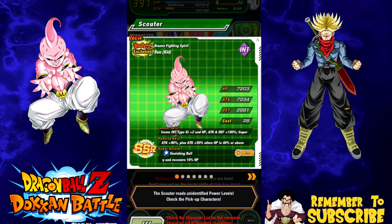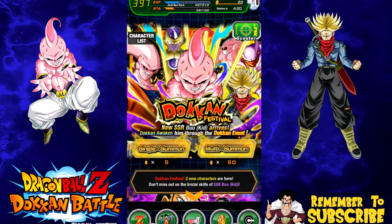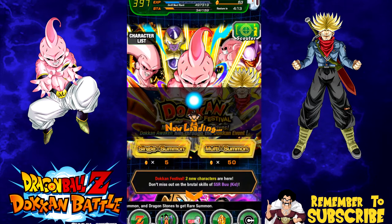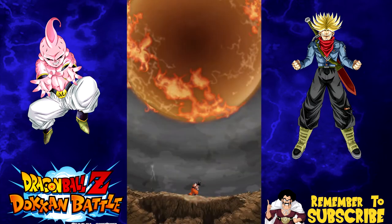I'm looking up both banners right now. The rates have been atrocious for Super 17 — last 15 minutes is 0.33%. Kid Buu last 15 minutes has been 1.42% and Buhan was 1.7%. Everything's over 1% right now except for Trunks which is at 1%. You know what — sorry Super 17, we're going for another Buu summon because this banner has been really good to me and the rates are super high right now. Let's see what we got.